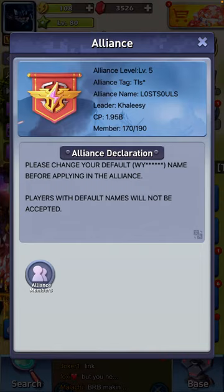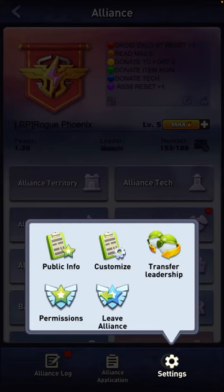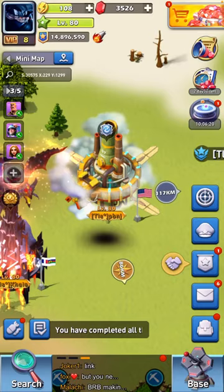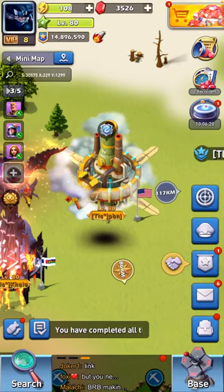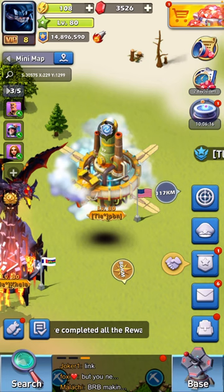Same thing goes when you want to come back. Click the alliance emblem of the alliance you're in. Go to settings, click leave alliance, and then find the member of the alliance you wish to go back to. Go through their profile, click view alliance and alliance application, and they'll accept you back in. That is a video on how to join different alliances. Peace.